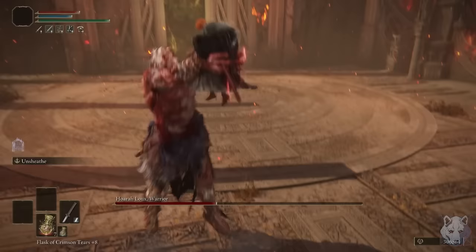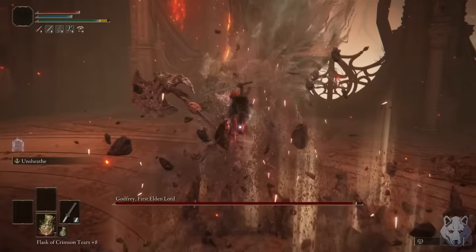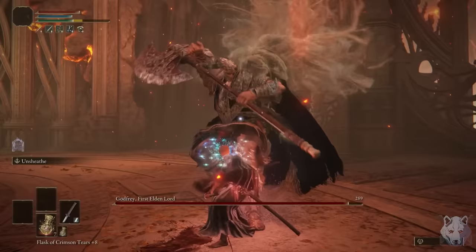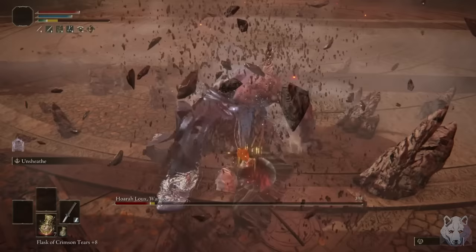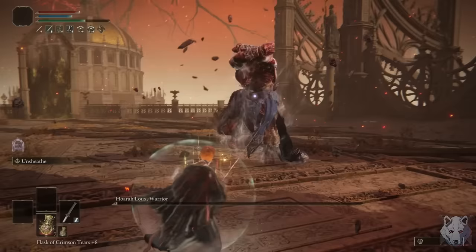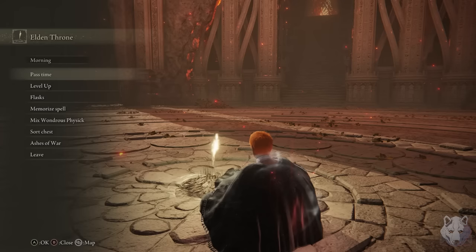Hoarah Loux is a tiny bit trickier, but honestly all of his grabs have long enough windows to get at least one hit in. I have the classic Dark Souls Syndrome for this fight where my first attempt went really well so I thought it was in the bag, only to get absolutely curb stomped for the next few attempts. Eventually I'm on a run that's looking great, except Hoarah Loux decided not to clip his fingernails and had just enough range to end me. Joke's on him though, because two attempts later I pull the Uno reverse card and no-hit the whole fight.